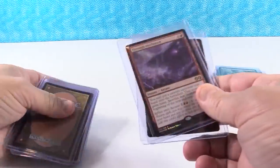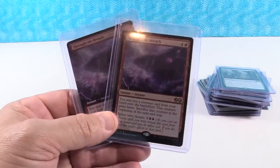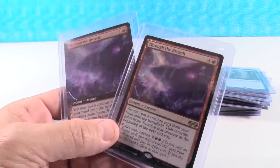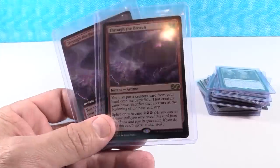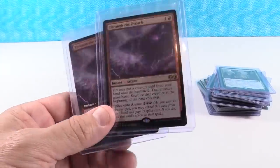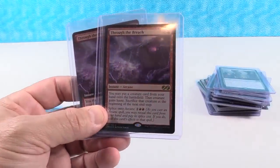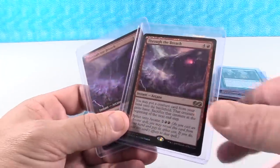Through the Breach — we got several foils and a box topper, and it was one of the rares I got the most of in my opening. Through the Breach is sitting at $14 right now, with the box topper at $70. The box topper started at about $90 and has come down — I think it goes back up to $90. The regular version I think is going to be $25. This is another Kamigawa card that had limited inventory, but now we've got a whole bunch. The price came way down, but this one seems to have a lot more demand than Goryo's Vengeance, so I think it goes back up pretty soon.